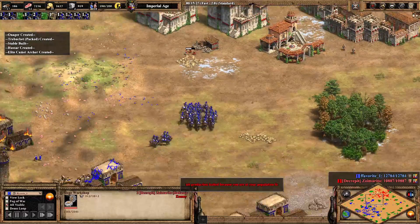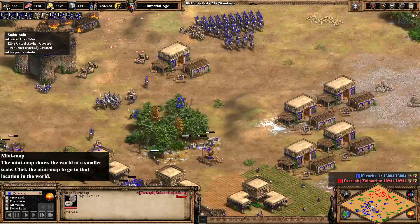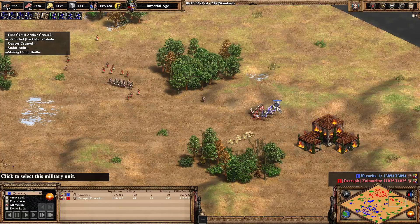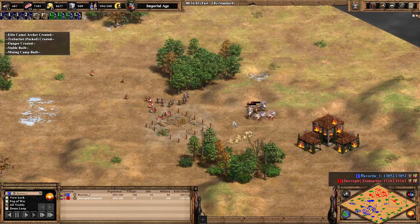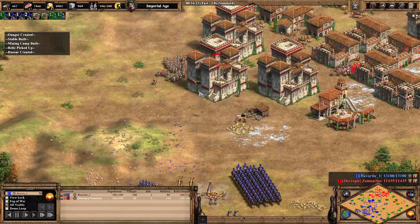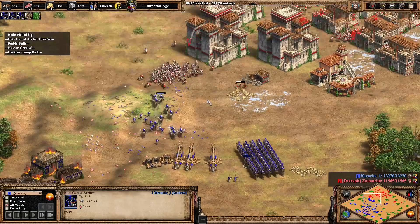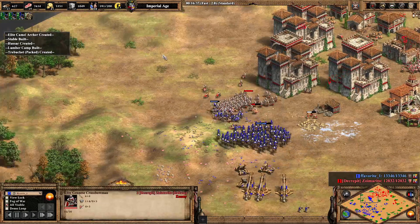Favorite just seems to be in the driver's seat so far in this game. Clean is sending some Genoese crossbowmen to clean up these camels, who are quite weak against them. A castle is now under red threat.